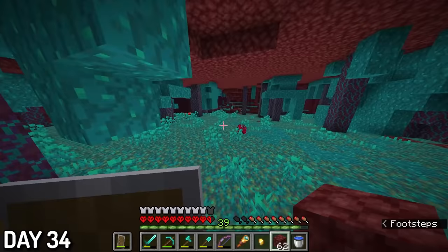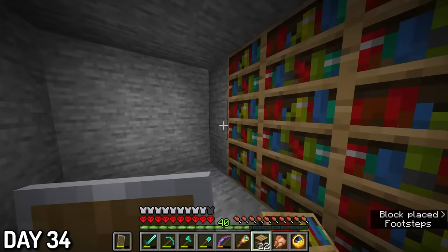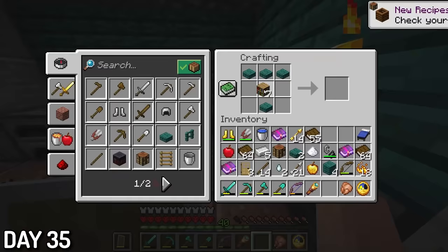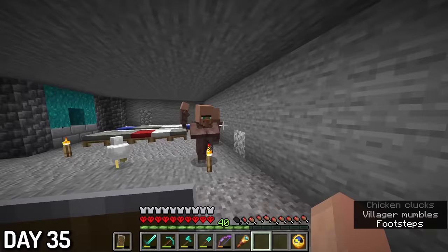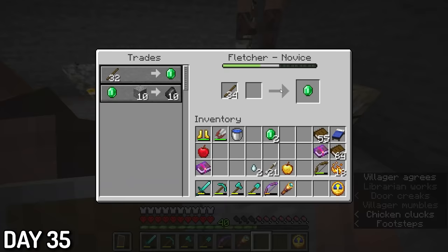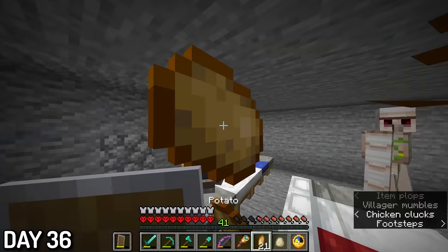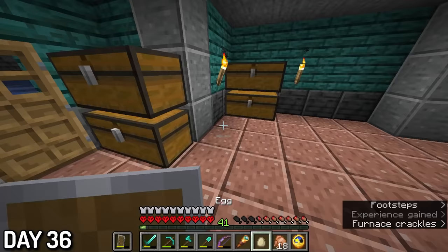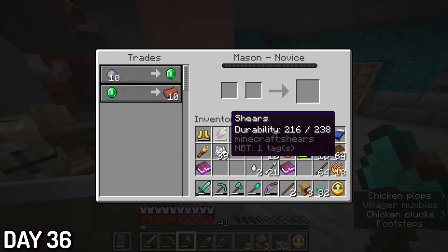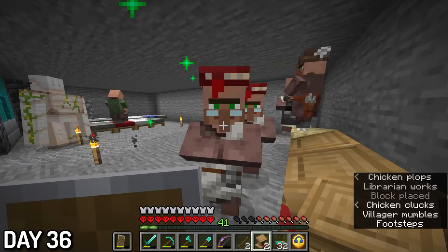Day 34, I found my nether portal close to my nether fortress and spent the rest of the day traveling back home. With the bookshelves from the stronghold, I constructed my level 30 enchanting station. Using some extra bookshelves I had, I made lecterns for my villagers. Because I cured McDiggin and Paul, I got some good discounts from them, but I couldn't get mending for one emerald. I did get a silk touch trade for an emerald, which I took. Day 36, I threw an absurd amount of potatoes at children, killed some chickens for cooked chicken, and reunited with Mason — my favorite villager in Minecraft. I tried to get a mending book but couldn't. The villagers also spawned a cat, and I successfully tamed my first pet.